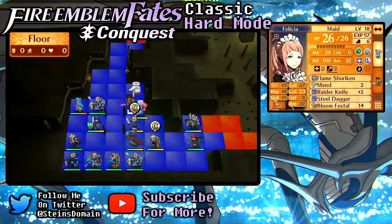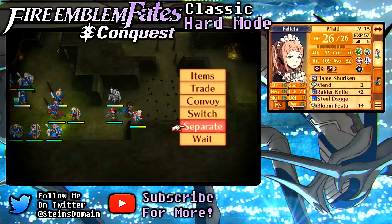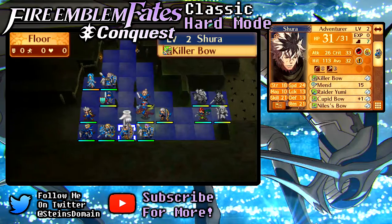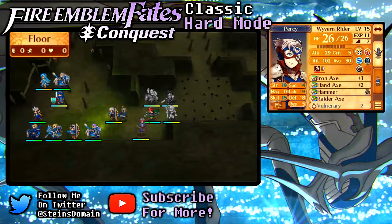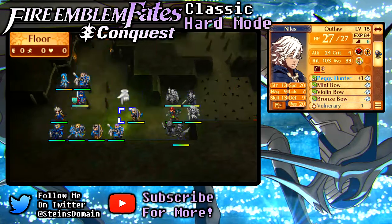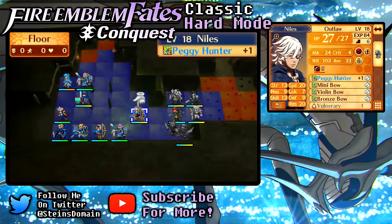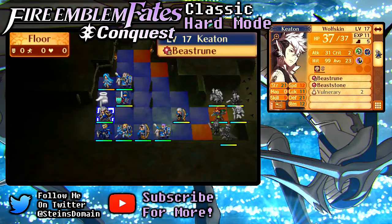I'm gonna go ahead and put you with you, and then you're gonna move right out here. Separate you guys out again, and then push everyone in just a teeny bit. Put you two together. Unfortunately, Camilla's gone, so Niles doesn't have a partner anymore. I guess he's okay with Azura — do I really want him to corrupt Azura? Then again, I don't think she's exactly pure either; she's got a little bit of a naughty side to her.